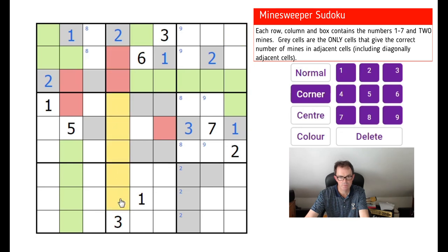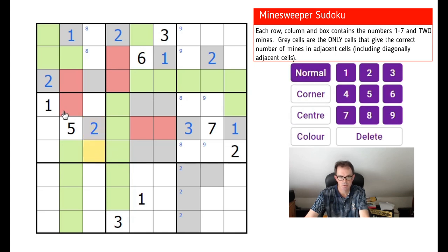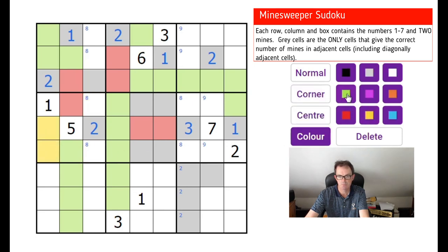That means this is a mine. This square is interesting because in theory it could see four mines, but it can't see any mines from this box because of these green squares, so this must be a two. It sees this mine, so there must be a mine in one of these two positions — so let's label that, and make these two squares green.